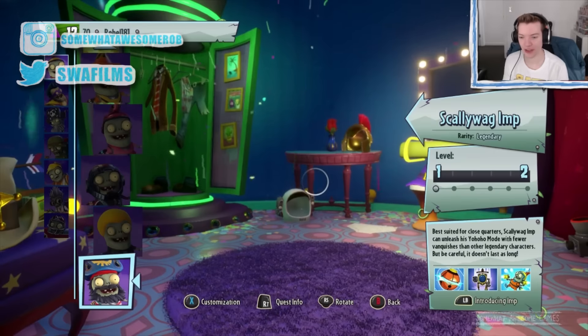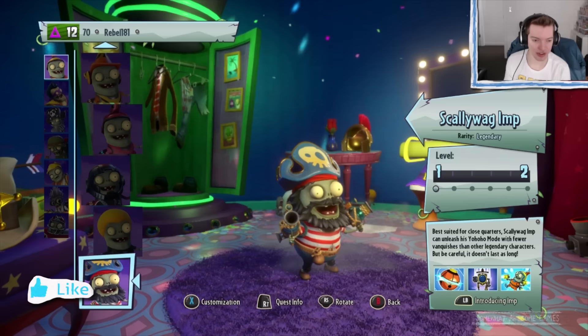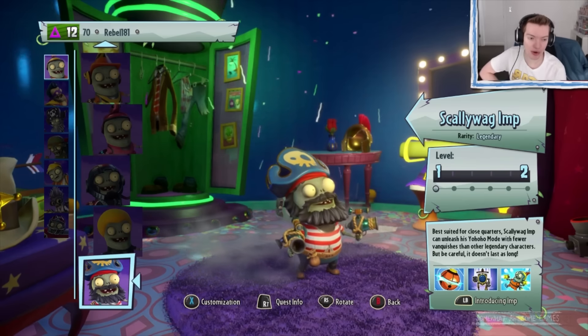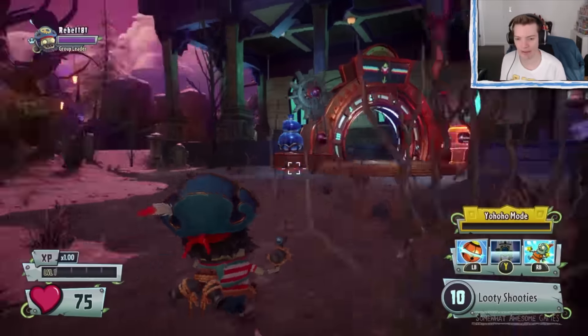Our new character, Scallywag Imp — best suited for close quarters. Scallywag Imp can unleash his yo ho ho mode with fewer vanquishes than other legendary characters. I'll be careful, it doesn't last long. That's right, legendaries have that special mode thing.